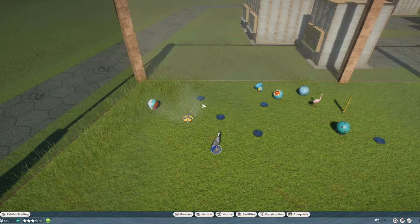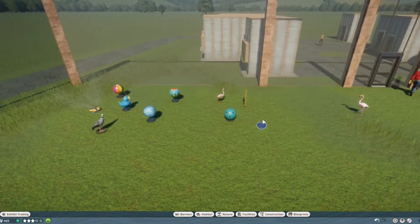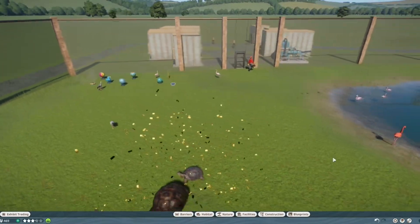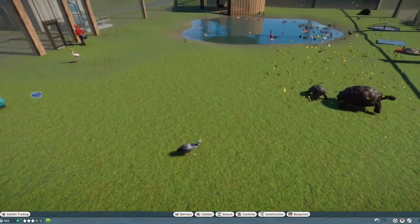So we have the Herb Sand Mound, the Sprinkler, the Ball, the Rubber Doggy, another ball, and a third ball. For food enrichment, we have the Dog Ball and the Fruit Spike Tree. And lastly, we have the ice block with frozen fruit — not fish, fruit. So that's the same. The Zoopedia is pretty much the same as well.